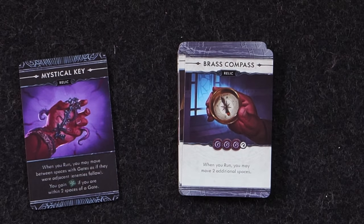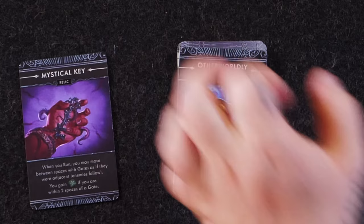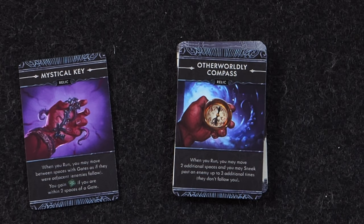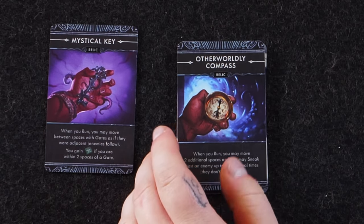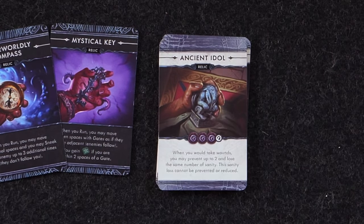Brass Compass: when you run, you may move two additional spaces, so you go from three to five. Its transformed version: when you run, you may move two additional spaces, and you may sneak past an enemy up to three additional times — they don't follow you. That's amazing if you're playing with a character that already has sneak.